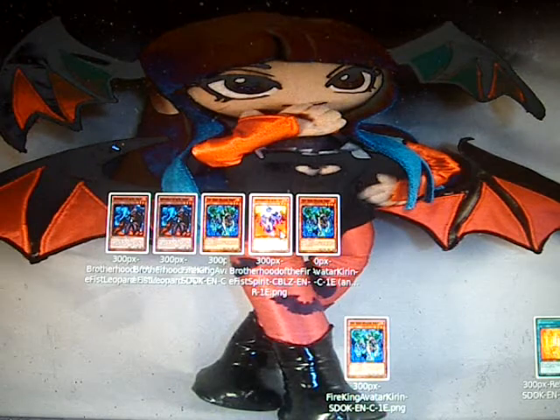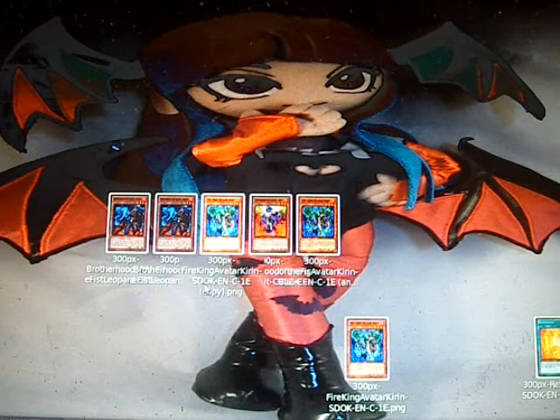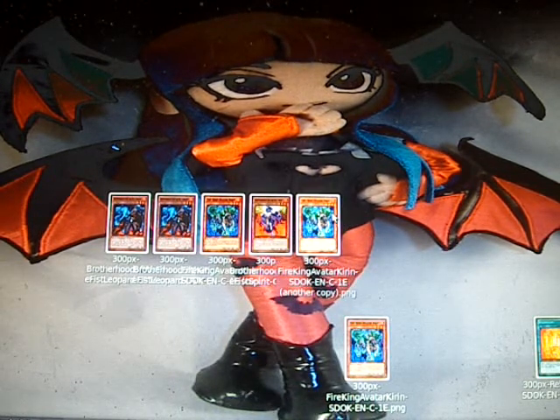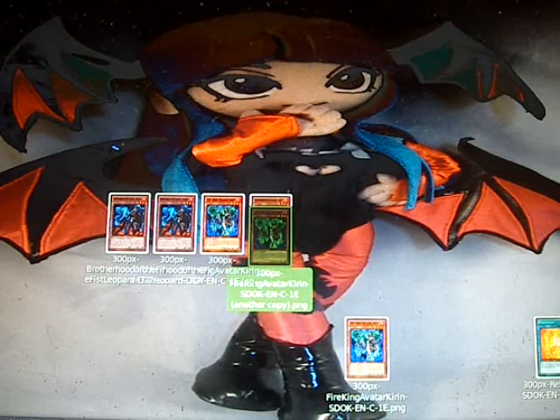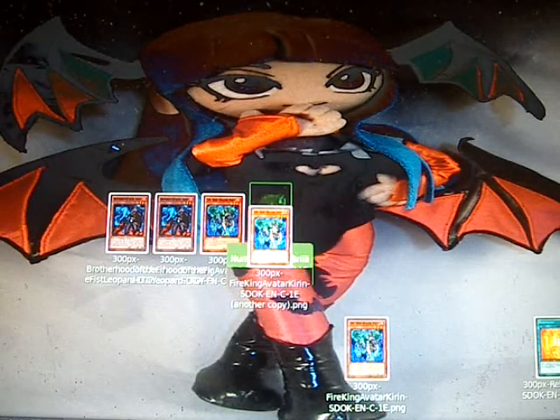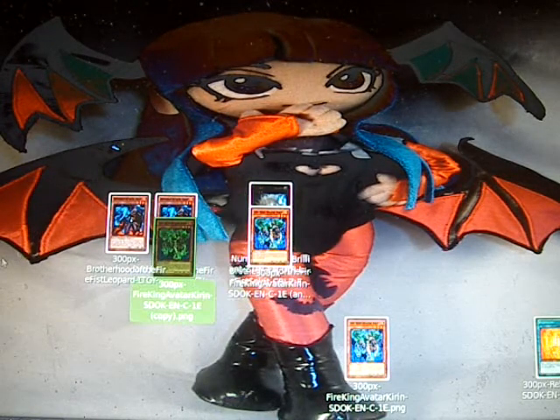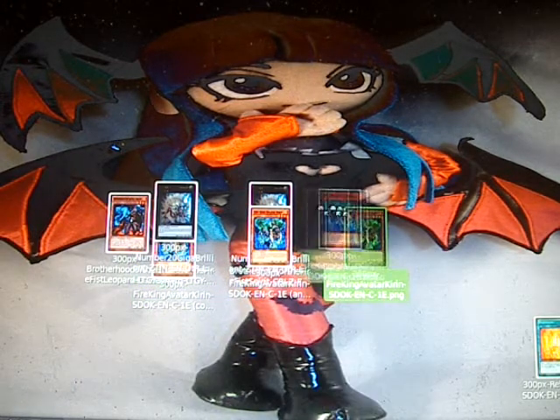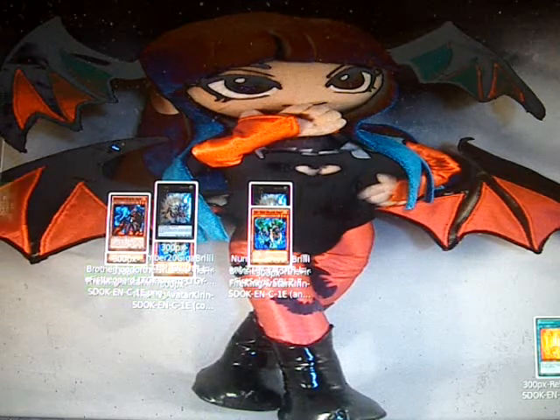You'll proceed to XYZ summoning. You could also synchro using Spirit with one of the three-stars and synchro up into a beast warrior synchro, but right now we're going straight to XYZ summoning. XYZ summon one Gigabrillion, then another Gigabrillion, then normal summon and overlay with your last three-star on the field.